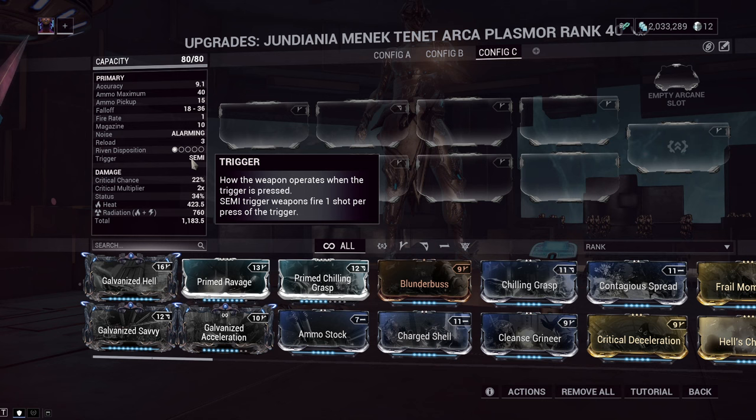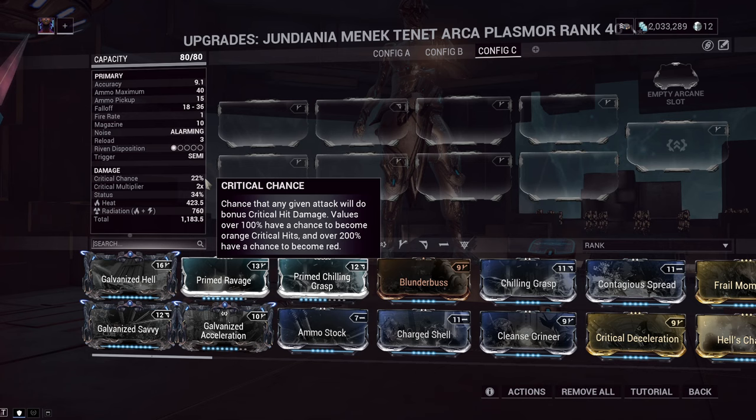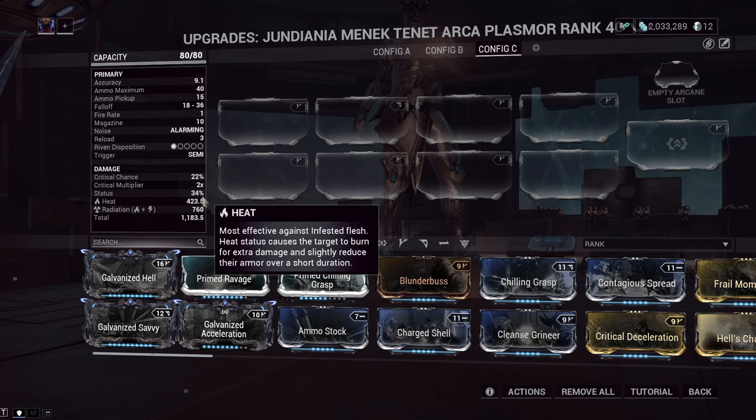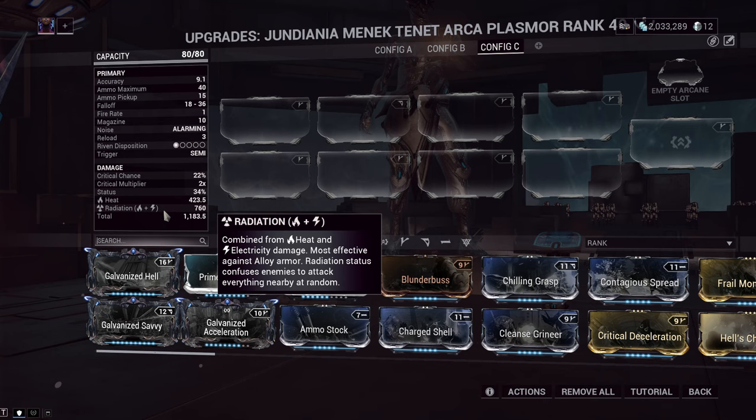It does have a semi-automatic trigger, meaning you fire one shot and repress the trigger. On the damage side of things, 22% critical chance and 2x multiplier — these are perfectly fine, you can build this weapon for crits. The 34% status chance, on the other hand, is actually really nice. Like I said before, there is that base heat and base radiation; the normal Arcaplasmore comes with radiation by default.